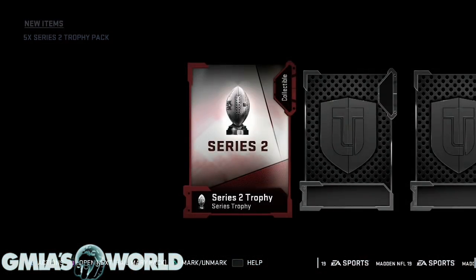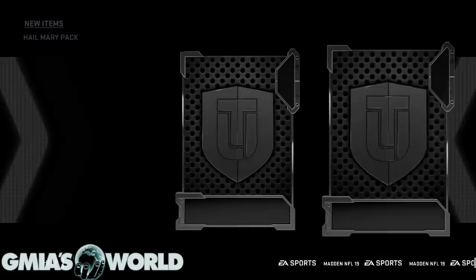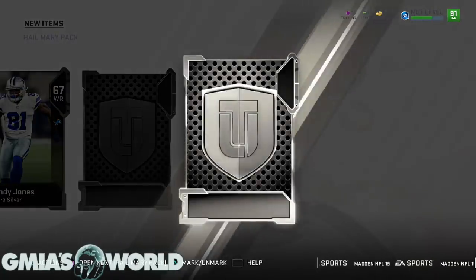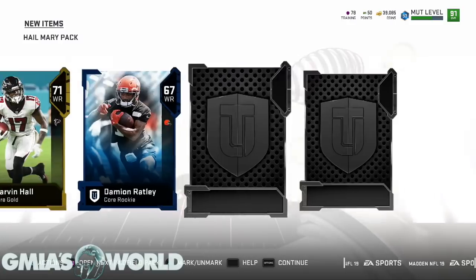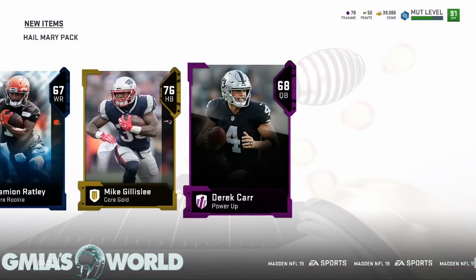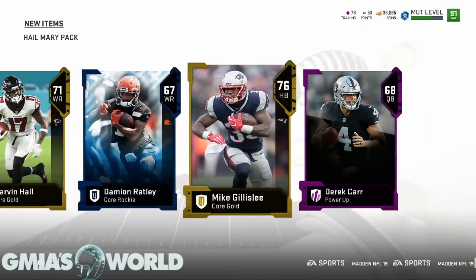Okay, these are Series 2 tokens. Let's go — come on, give me something good. It's a silver pack. More silvers, another silver — okay, more silvers. Thanks EA. This is the most annoying part. A lot of you guys are like, 'risk it all, take the touchdown pack.' I'm gonna check Derrick Carr's price to see what's good, but I don't think he's going for much.